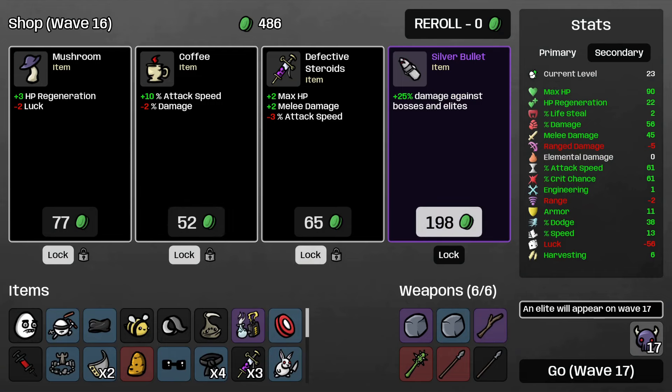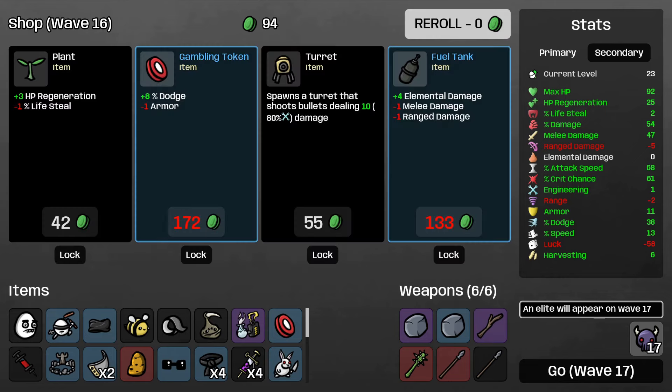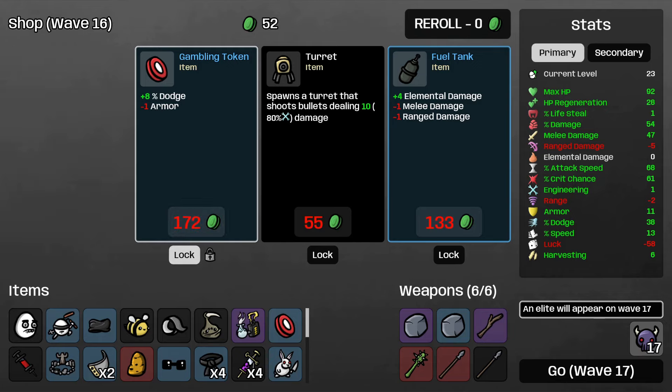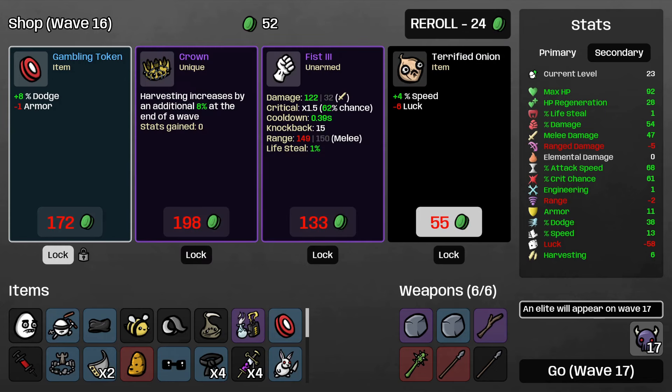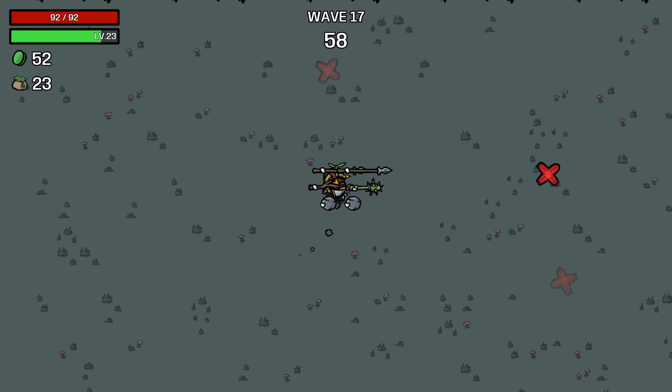We locked all this stuff so let's get another free reroll. Dodge we want. HP regen we really like. Turret - I don't think we need another turret right now. Fist speed, luck, harvesting - gonna keep harvesting. Let's go on through to the next wave. We should have another elite - where is he? Okay down here. Let's see how quickly we can kill this guy.